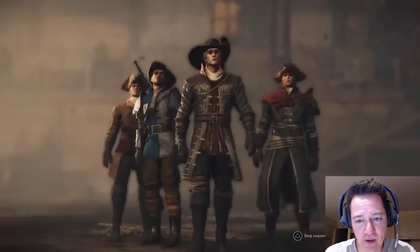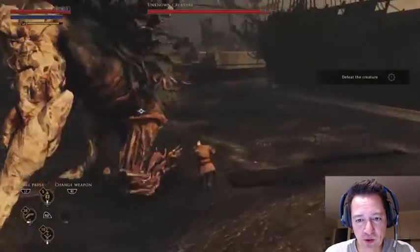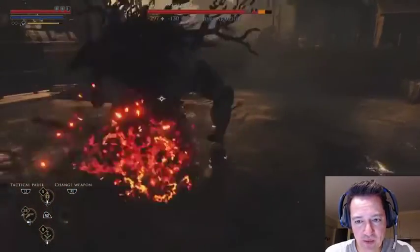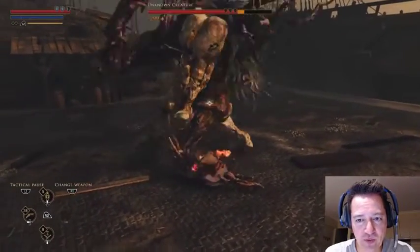There are four of us, but unfortunately the companions just sit back and relax while we take it on solo. Skip the cutscenes. What I want to do is lay down two traps to take out his armor. Up at the top where his health bar is, the armor is now depleted, so we can do more damage on him.